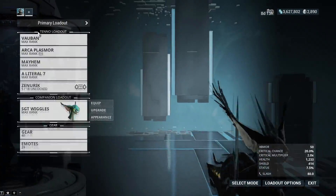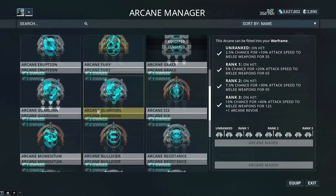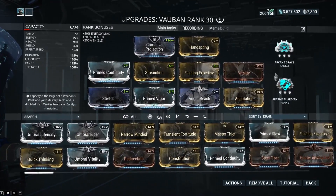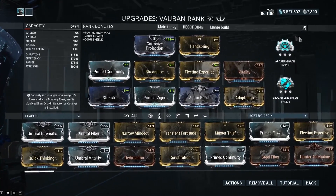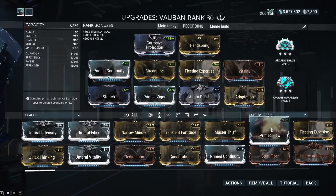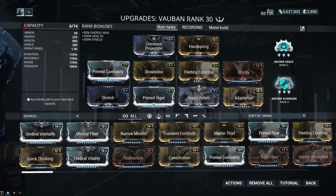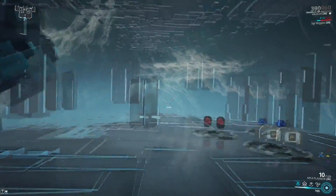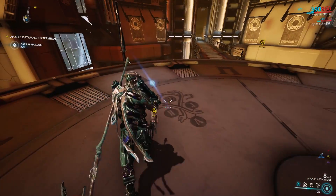Equip Wiggles. I also need to remove Arcane Strike — gotta have my tankiness. Pro tip: this is the best possible tankiness addition to your frame. If you want to make it survive, this is what you do. I have Adaptation on as well, and Handspring. I hate dying so I have all that there. Seamless Transition is over — here we go.